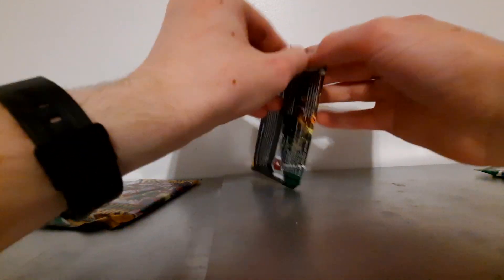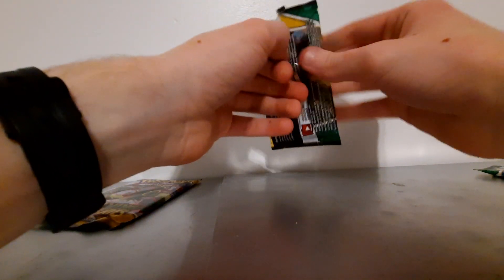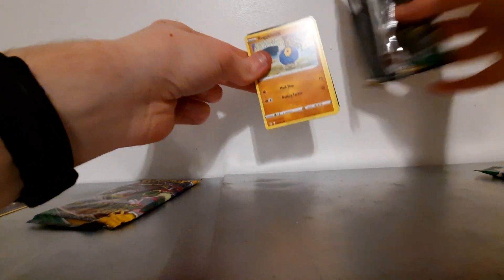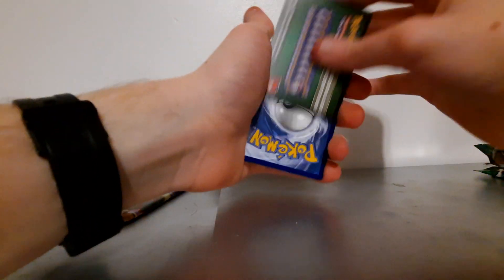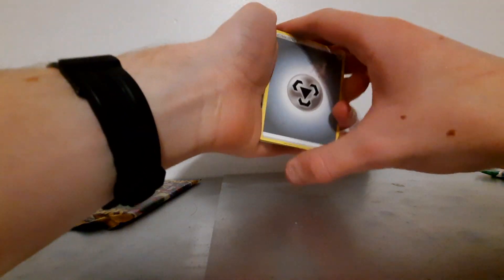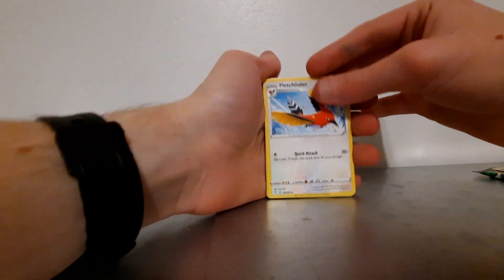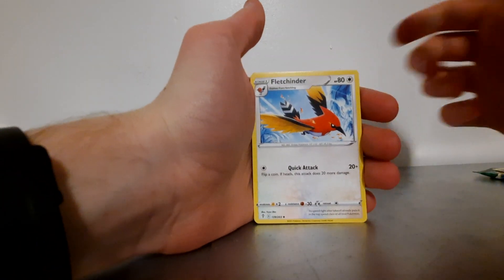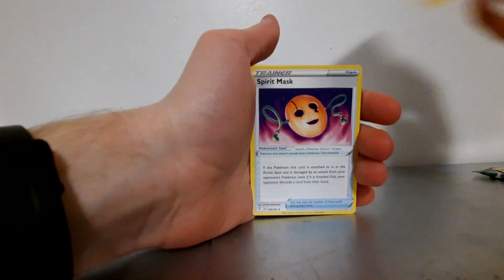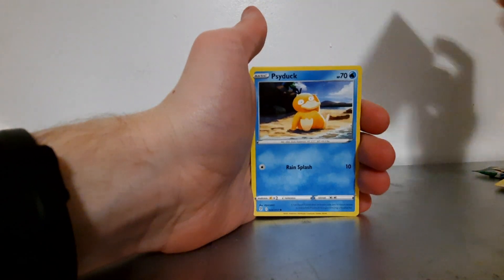Second pack. I do actually have an Evolving Skies binder — I have a Jolteon VMAX, I have another V for it, I forgot the name. I did get the battle deck with Rayquaza — the Rayquaza V battle deck or something like that — so I do have one Rayquaza for this new set. And just today, because today is Christmas and I got this for Christmas, and that is the day of this filming, I did get an Umbreon V and a Leafeon V. I may have to just make a video showing off them.